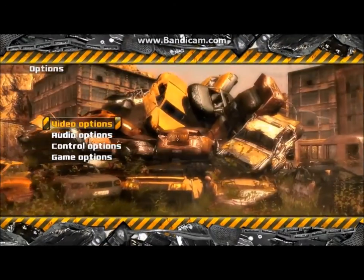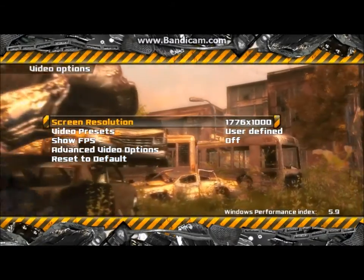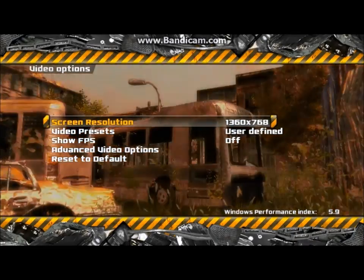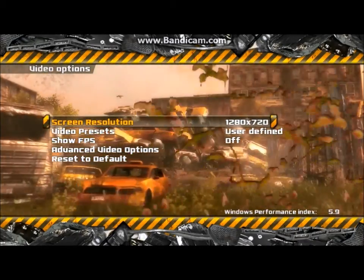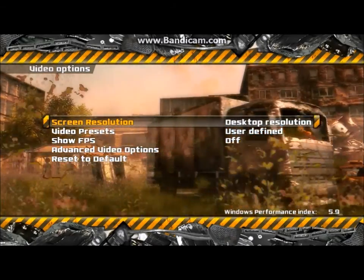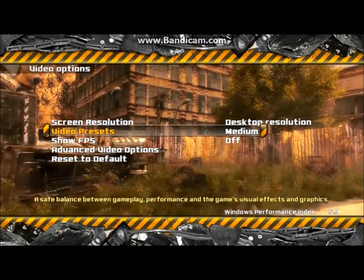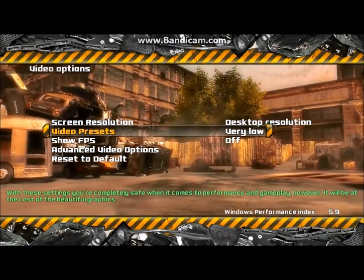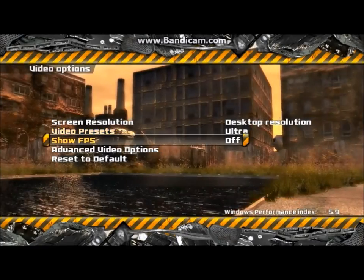Here are the video options. By default it goes to desktop resolution, which is a DirectX thing, and that was a problem in this game — it didn't always pick up the resolution properly and you had to manually set it. You can go all the way down to 640 by 480 if you want. Video presets are just the quality setting.